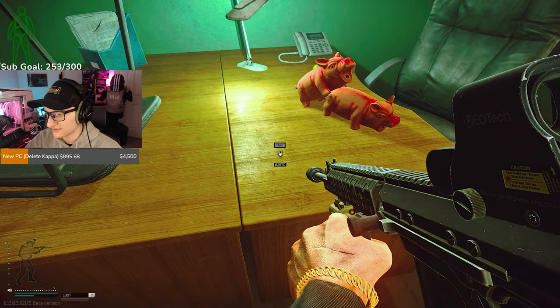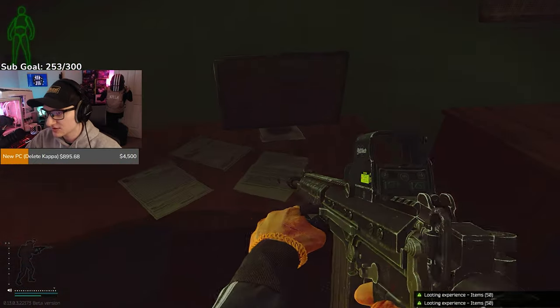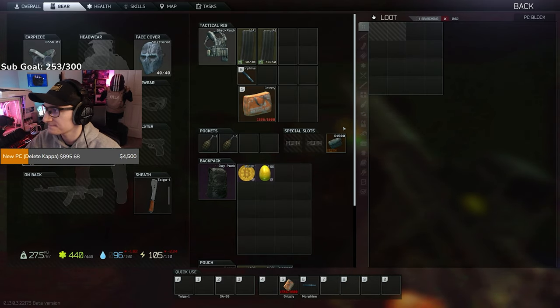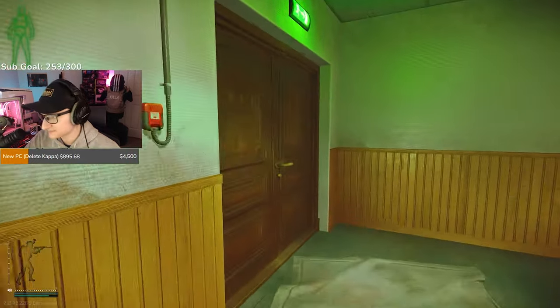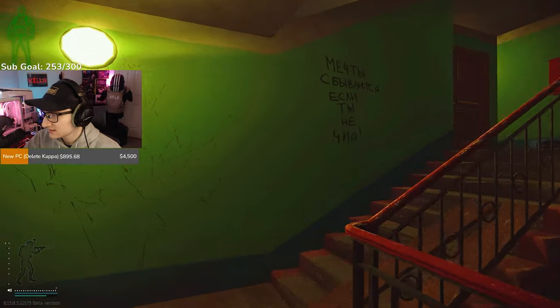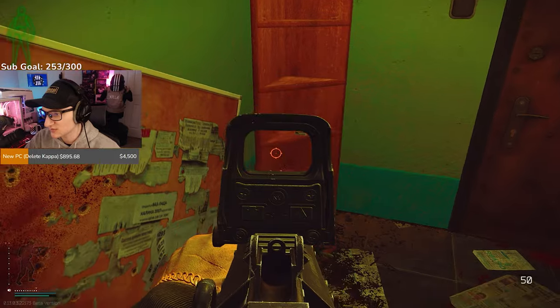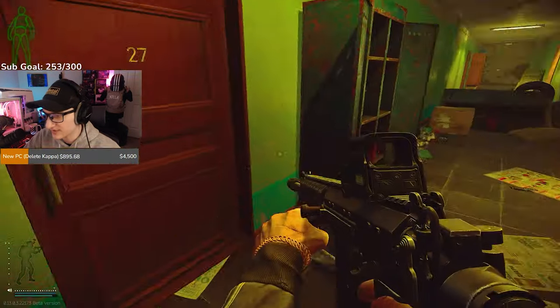Inside here you have loose spawns — there's a bitcoin, an egg, look on the table here, and some stuff can spawn on the PC here to hit as well. Head down this hallway, open up this door, go up here and you can loot this body. There are some more spawns on this shelf and you can get moonshines here as well.